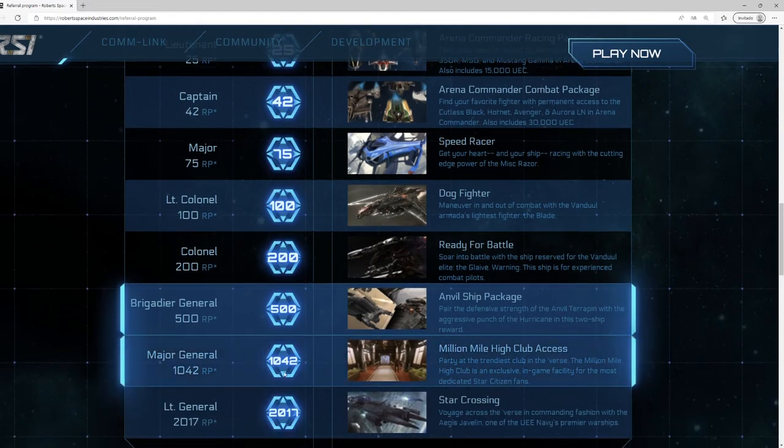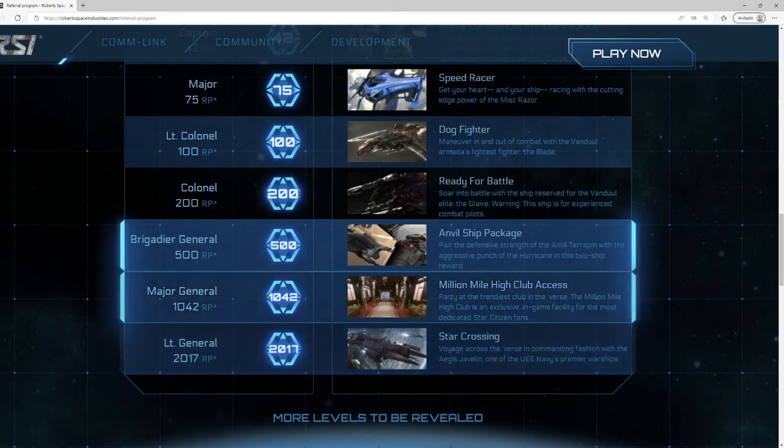In the next tier, once you reach 1,042 people, you will have access to an exclusive club within the game. This is purely cosmetic only, and it will not give you any advantage over other players — except a boost in your ego, of course. After all, who does not want to enter an exclusive space club?